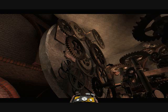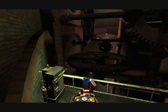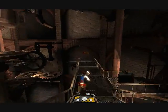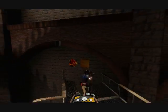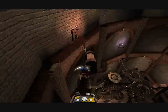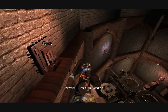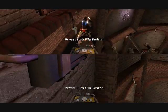To extend the gameplay in the top of the clock tower, we included a challenge in which the clock face gears do not work unless all five switches in the environment are flipped in the right order. There is a clue on the wall hidden in the environment and the player must use this clue to locate all of the switches and flip them in their proper direction in order to get the clock face working.